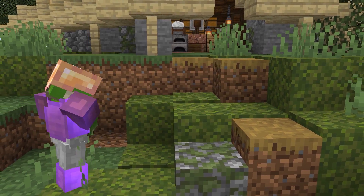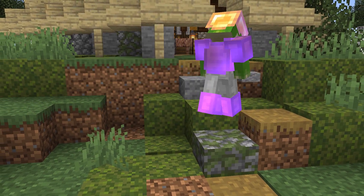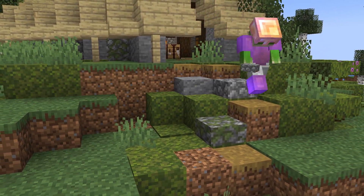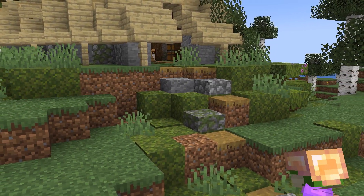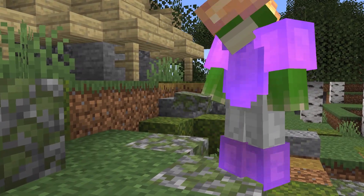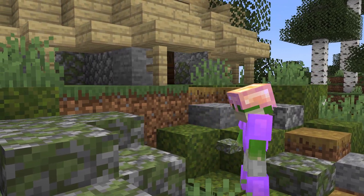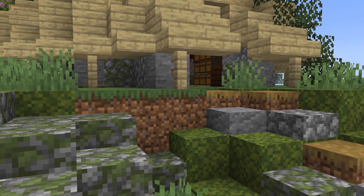Adding in some moss and other green items, while also adding some slabs to make traversing the area easier. Adding some boulders with lanterns for lighting, making sure that this whole area is well lit up.